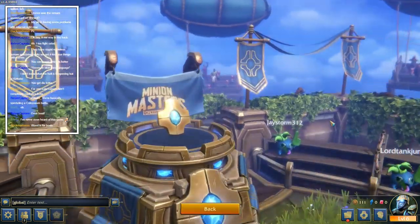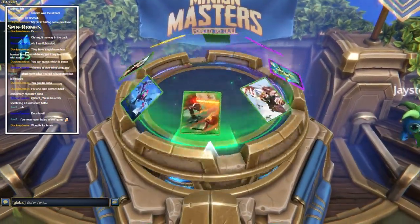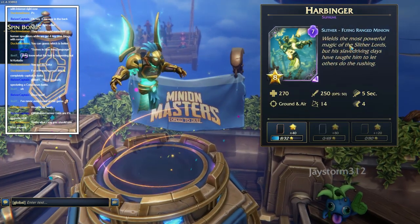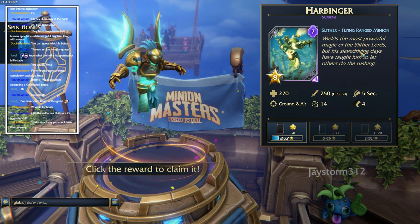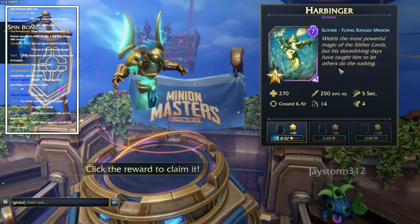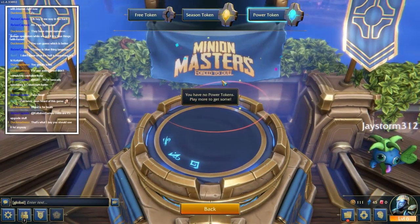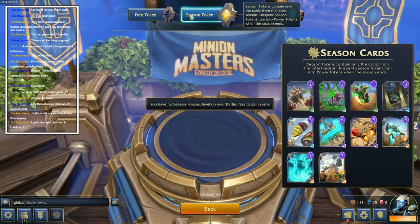Click the spin - what are we gonna get? Let's get something fun, something cool, something I don't have. It's a flying guy apparently - a Harbinger. 'Wields the most powerful magics of the Slither Lords, but his slave driving days have taught him to let others do the rushing.' He's got ranged and he flies - that's actually pretty cool. We'll take him. I have no more power tokens.